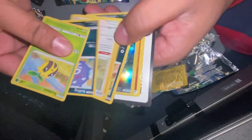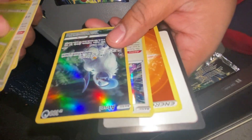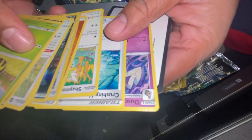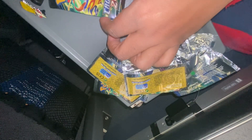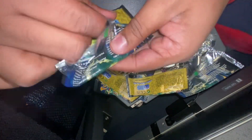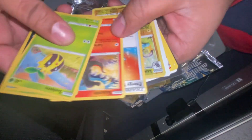We didn't see any EXes or anything. We got an Absol — that's for trade. Oh, and we got a holo Ditto — that's not for trade until I see if I need it for my set, but you can message me and I'll let you know. The Absol is for trade though. Pretty sure I need those for the set. Last pack!